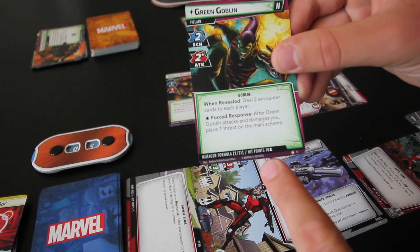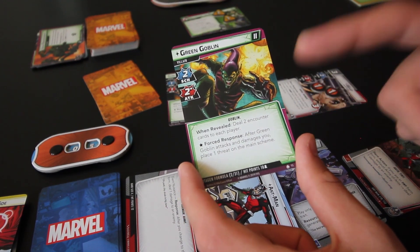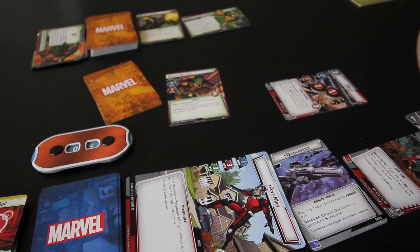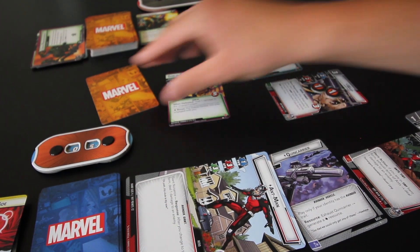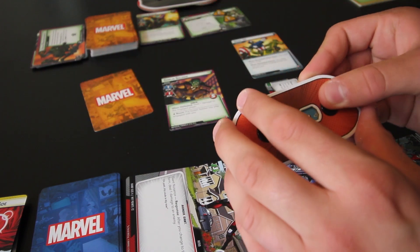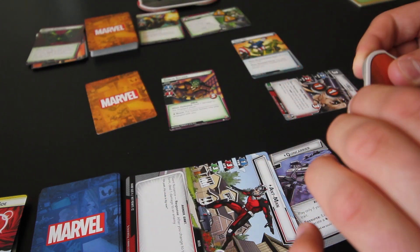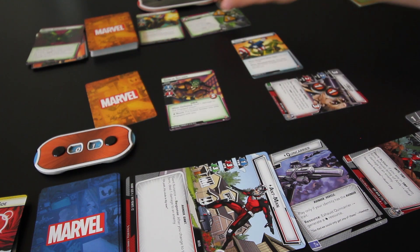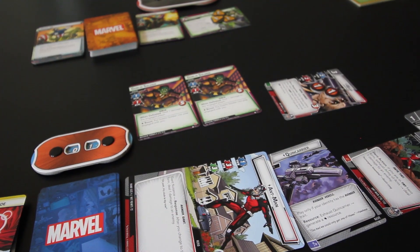His attack stays the same but his scheme goes up by 1, and he now has 18 health. We deal two encounter cards to each player, and he still has the ability that after he attacks and damages me, I place 1 threat on the main scheme. The first encounter card is Gang Up — the villain and each minion engaged with you attacks you. The Goblin Soldier does 1 damage to me, and then Green Goblin attacks for 3 damage, which is really bad. That's also 1 threat on the main scheme. The second card is another Goblin Soldier — so things are not looking super great. That Gang Up treachery really hurt.